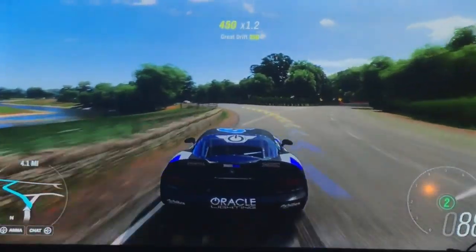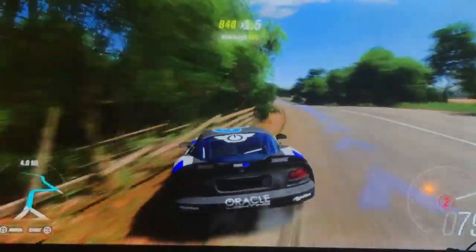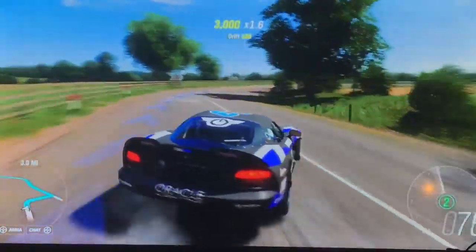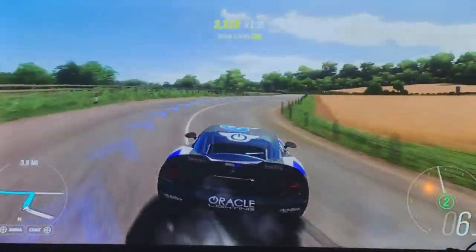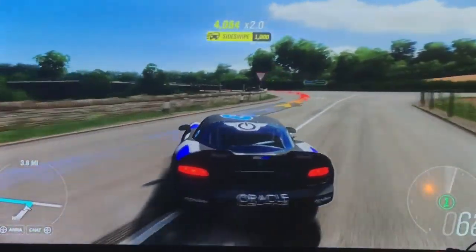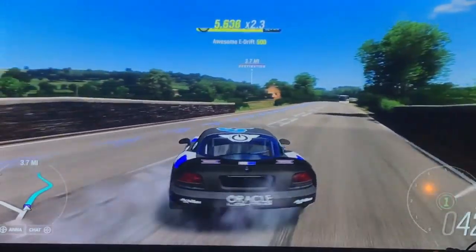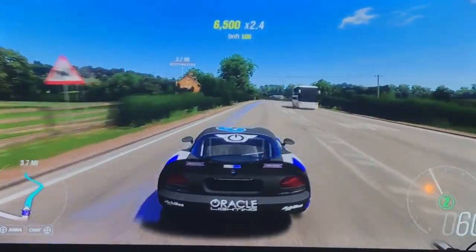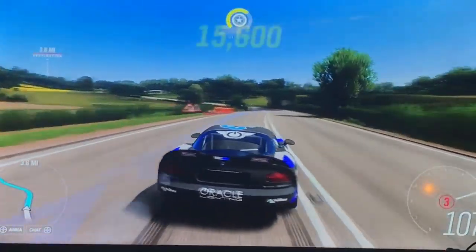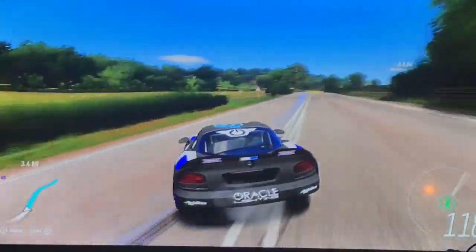As you can expect from a proper drift car, even an absolute tool like me who messes up his line can drift pretty easily. The physics haven't really changed since Horizon 2, which is when the physics really got renovated. So if you like Horizon 3, I don't know why you haven't gotten this game already.